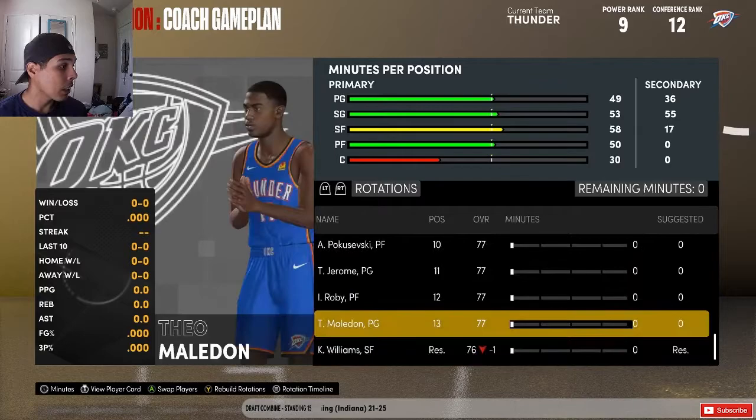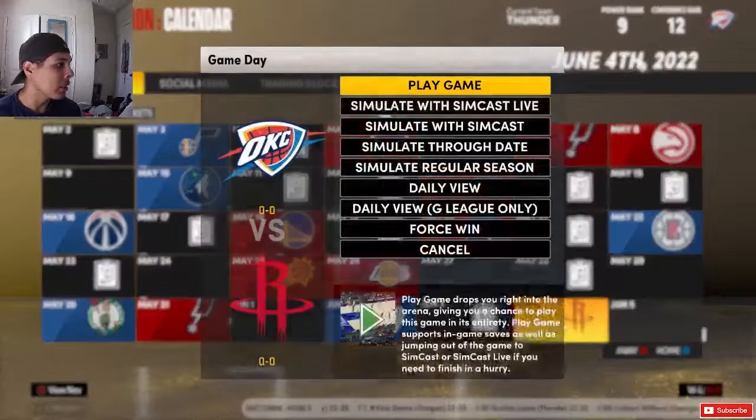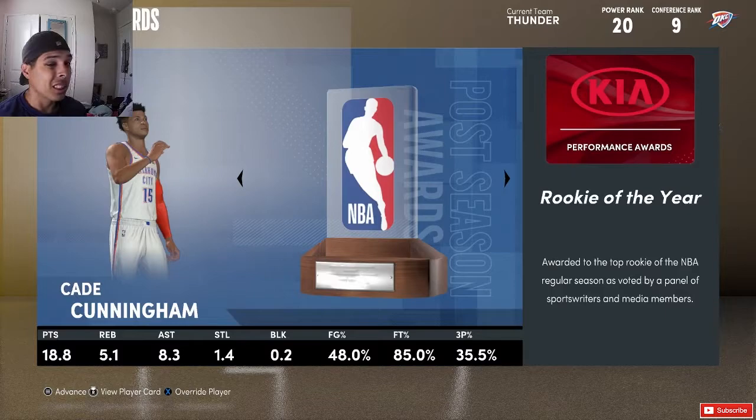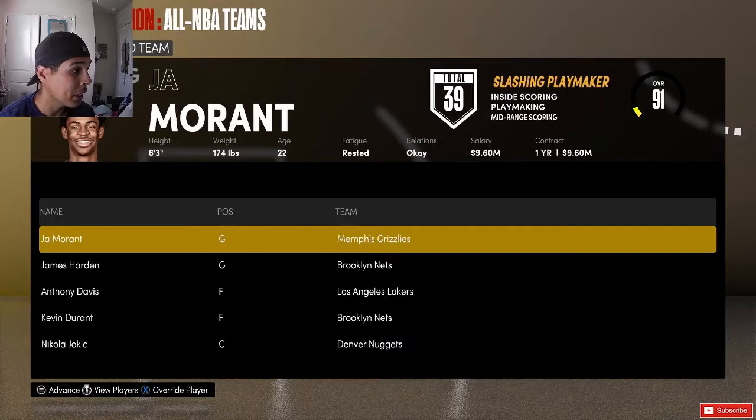The lineup is going to be Cade Cunningham, Shai Gilgeous-Alexander, Malik Beasley, Christops, and Moses Brown, with Lorenzo Dort, TJ McConnell, and Gary Trent Jr. off the bench. I really like the depth on this team. I'm going to sim to the trade deadline. We're here at the end of the second season — we improved, going 40 and 42. Cade Cunningham got rookie of the year.